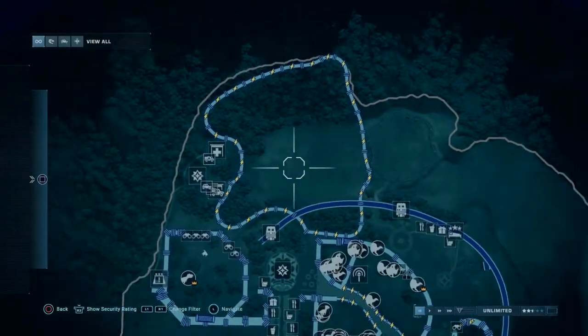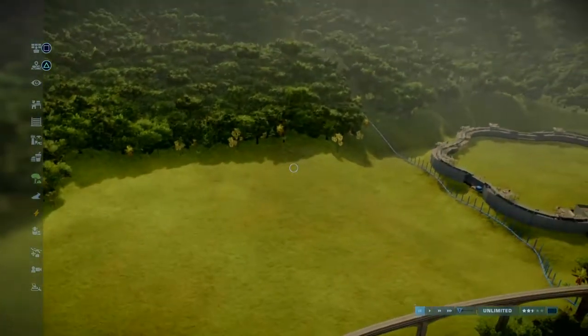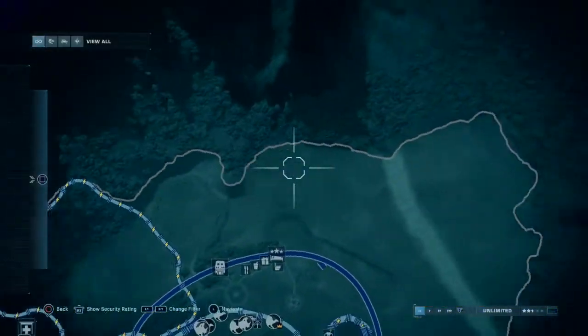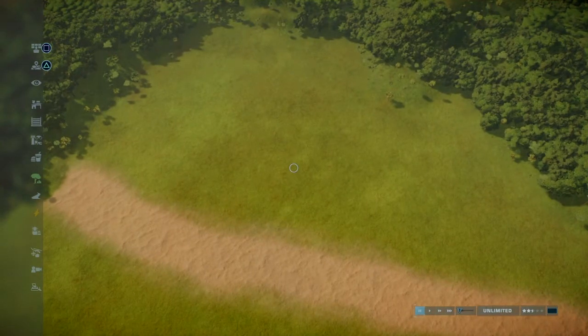This side of the map is what we're working on. I have figured out what we are going to do — we are going to have the restricted zone here. It should technically be over there since the Indominus Rex and Velociraptors are there, but we just don't have the room, unfortunately.